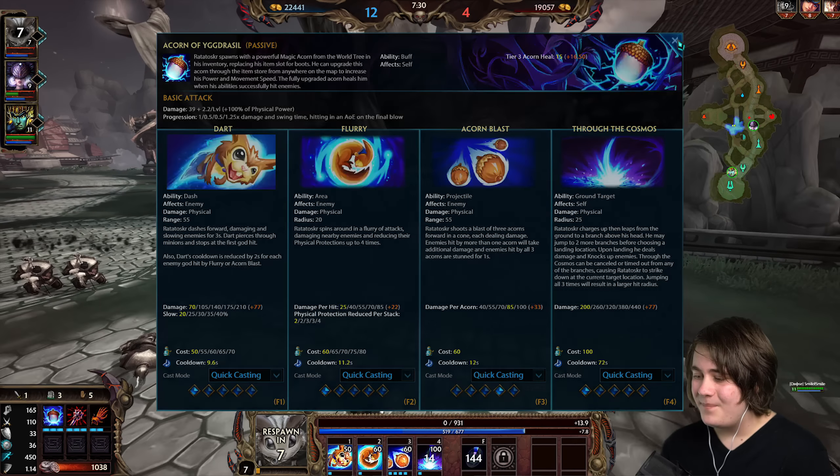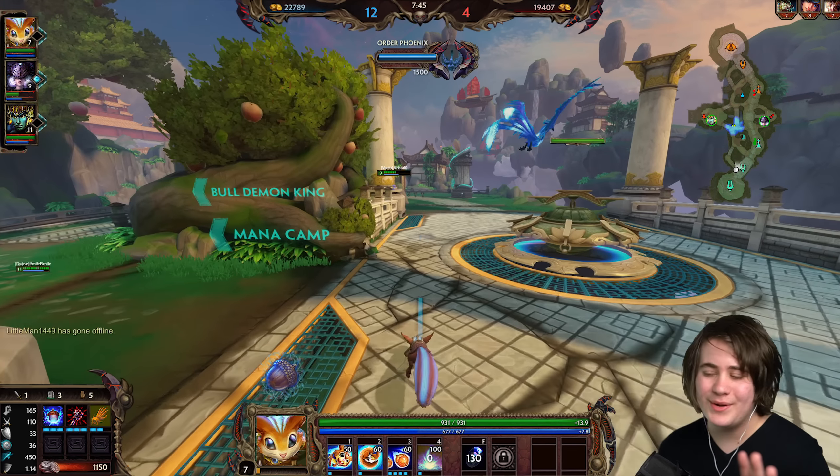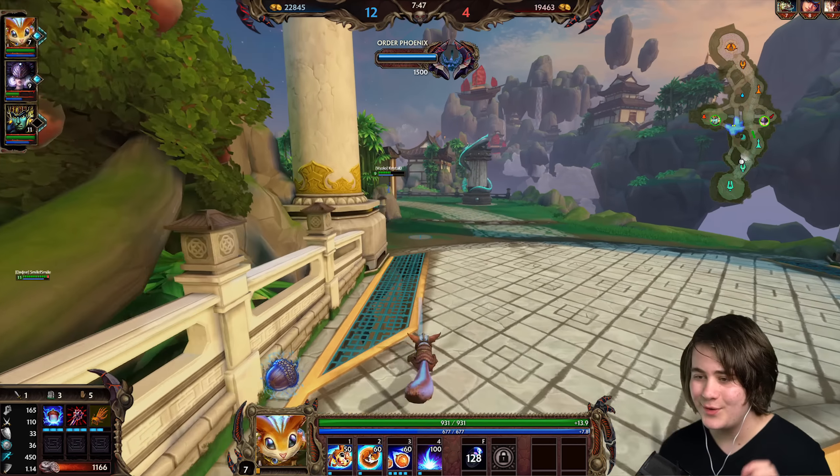I should be using the 1, then the 2, then the 3 — so the 1 first, the 2 to slow and damage them, then the 2 reduces their protections and the 3 stuns. That's how I'm meant to do it. Again, I wasn't expecting to do incredibly well with Ratatoska — I just wanted to have a good game.